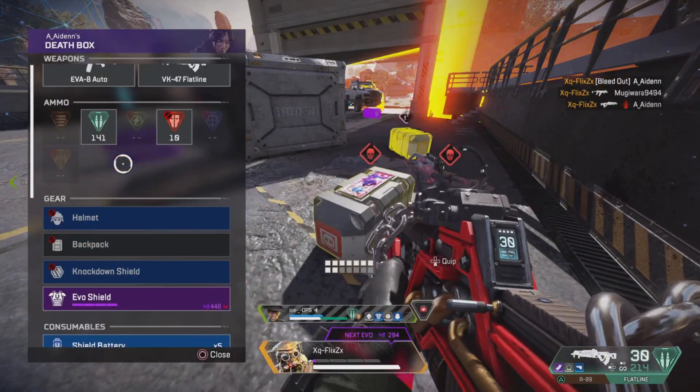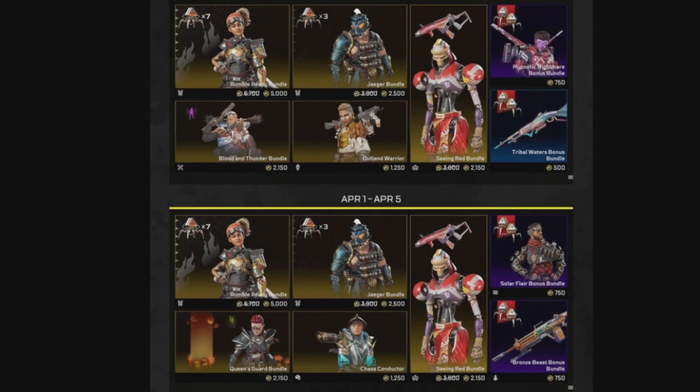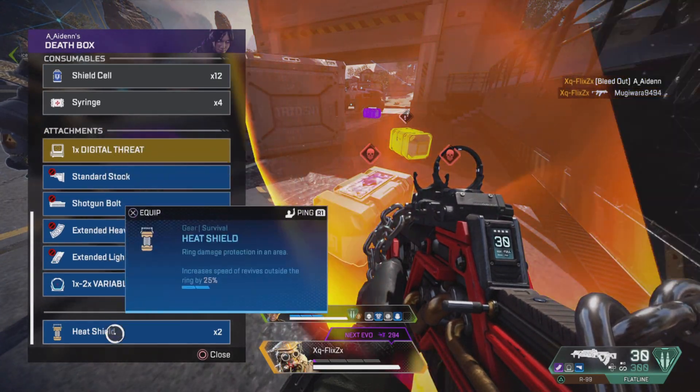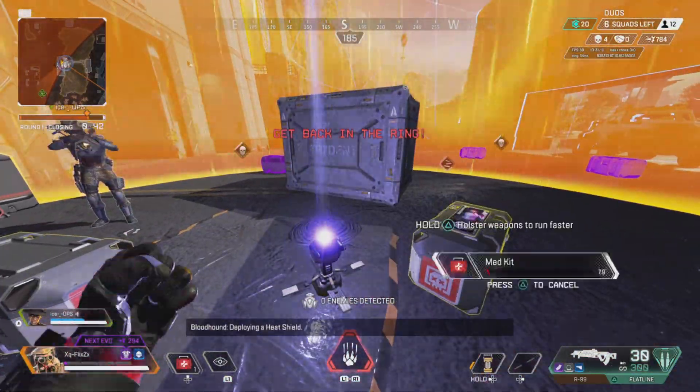We are also getting our favorite Legend skins, which are going to include Ash, Octane, and Horizon. The juicy part is that if you collect all 24 cosmetic event skins, like always, you're going to be getting a Heirloom for Crypto. So Crypto actually has a Heirloom now, which is pretty cool for you Crypto mains. I'm a little bit of a main myself, so I'm still waiting for my Heirloom — but I guess we will get that with time.